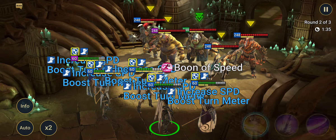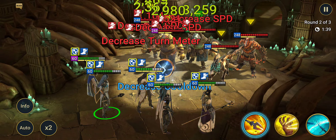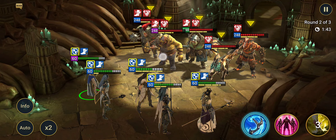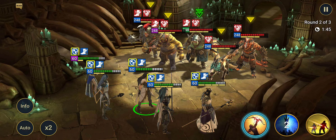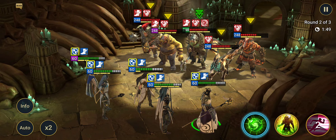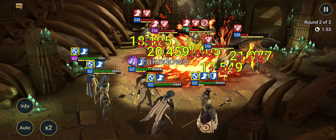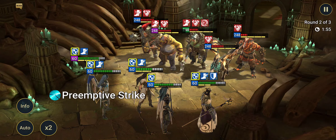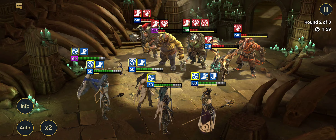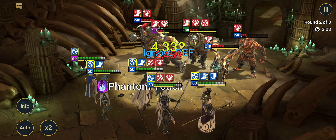Again: increase turn meter, increase speed, give some decreased speed, decreased defense. Let's see if we get some stuns — one stun. Steel Skull — okay, that's a big drop there. We need to control the Man Eater because we don't want everybody getting unkillable.